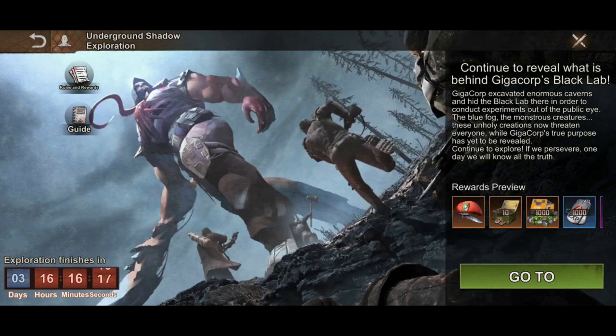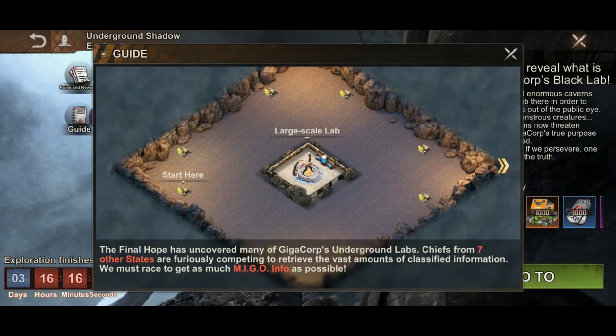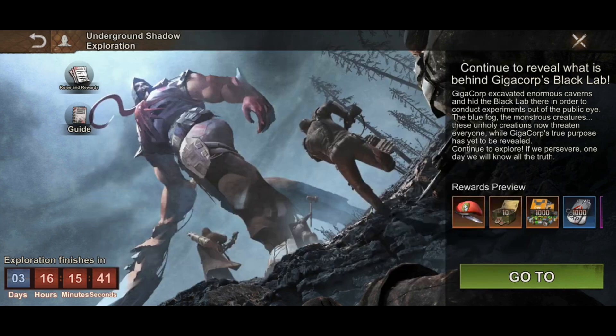Now for how you play this — it's good that they keep adding guides to every event, which shows they're listening to content creators and player feedback. The final hope is uncovered across many gigacorps underground labs, competing across seven states. The competition is about how many infected or monsters you defeat, and that's between seven states.